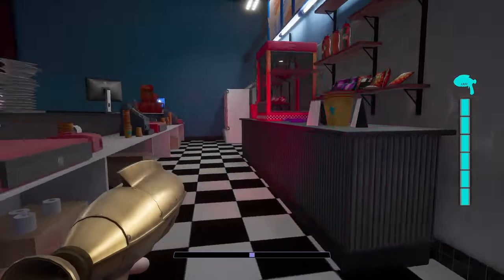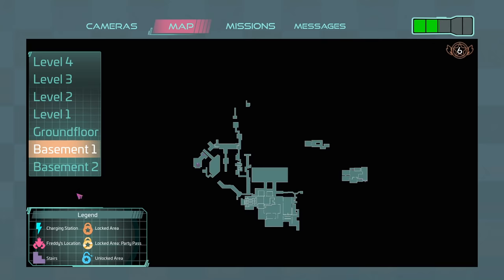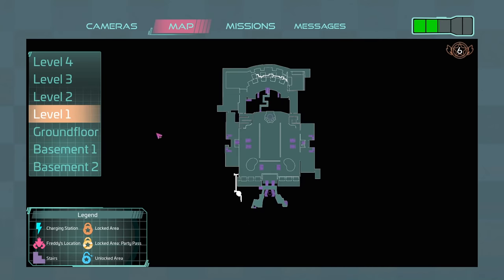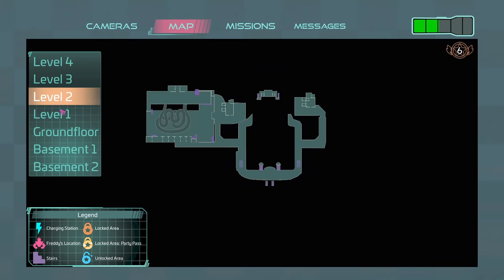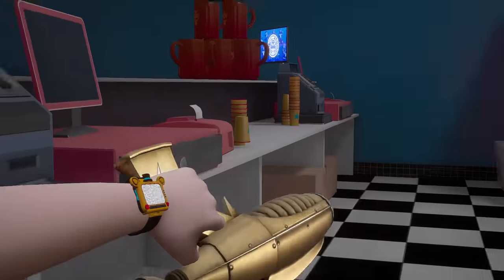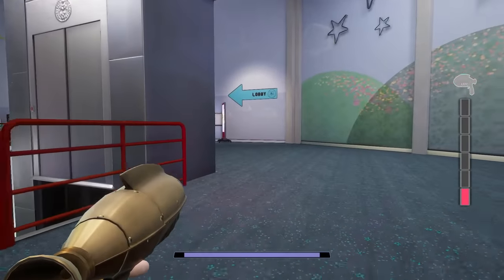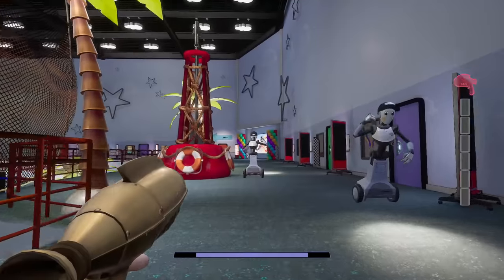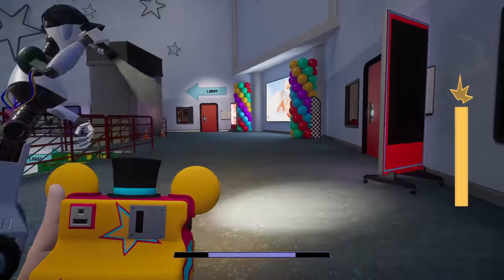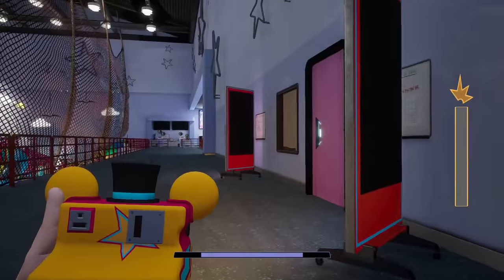Let's check out the map and see where we can go next. That map update is something I'm looking forward to — this map is not the best. This is the atrium obviously, this is the show stage, and then the back room into Rockstar Row. Let's just do the main atrium and see if we can find anything in there. No, not today buddy! The camera is always superior — you don't even have to aim, you just shoot and it hits them.